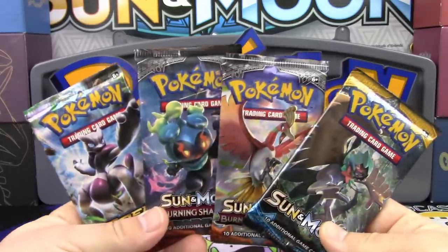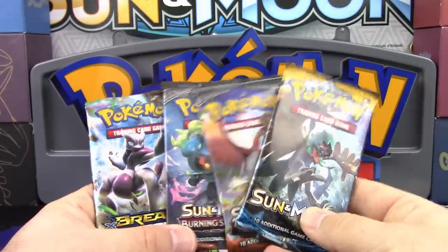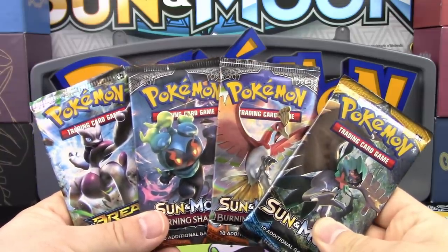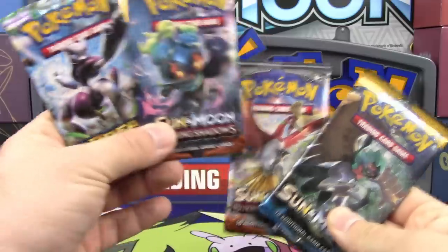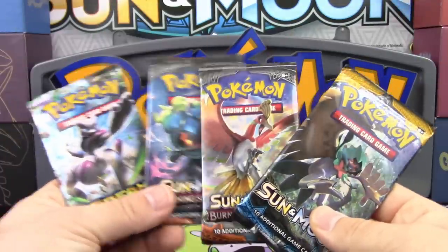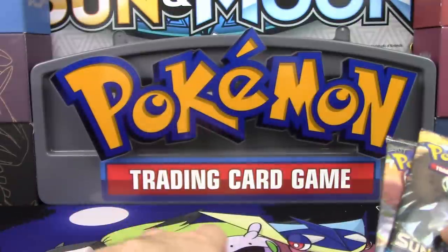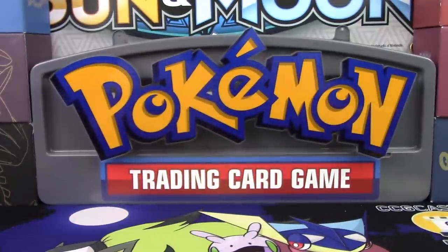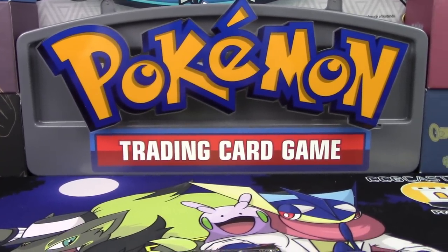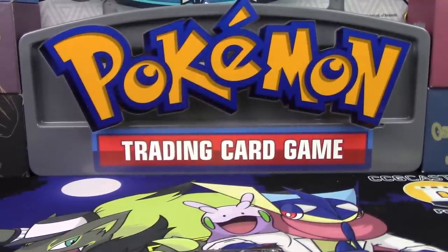Mrs. K, which two packs would you like to open? There's two Sun and Moon Burning Shadows here in the middle, there's a Sun and Moon base, and then there's a Breakthrough pack. I think I'm going to go with a Burning Shadows. Do you want Ho-Oh or Marshadow? I'll do the Marshadow. Actually, I'll go all on the left — Marshadow and the Breakthrough. So, there's two different pack tricks for this. I'm going to let you go first. I'm not going to make you kneel down on the ground like I have to.